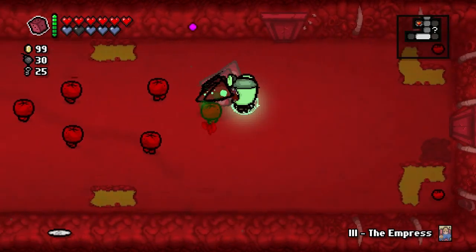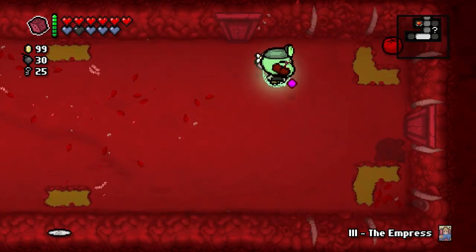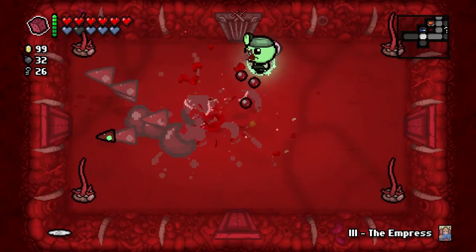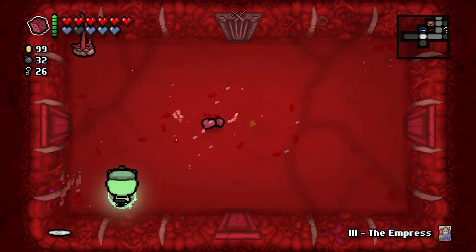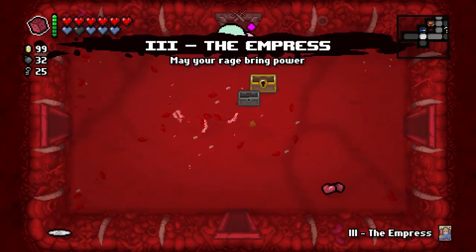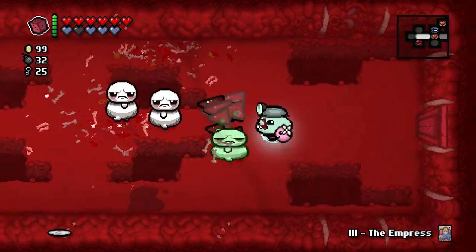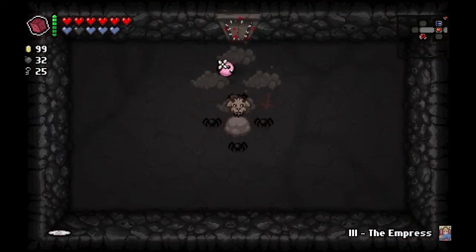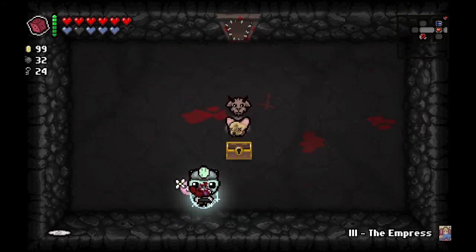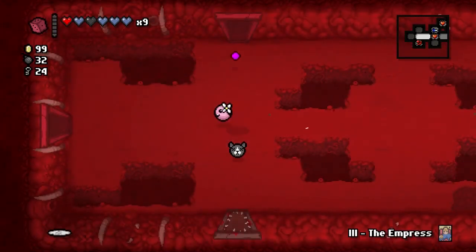I haven't found anything under those rocks so far — I can't believe it. They're pretty common, or at least they should be common enough since I've had Stompy since the second floor. Since I have Guppy's Tail, there's gonna be a lot of golden chests spawning. I'm going to be opening all of those in hopes of Cricket's Head — that's what I'm really looking for. Cricket's Head is the damage up I was looking for! Excellent. Nine lives — so that's our second thing to becoming Guppy.